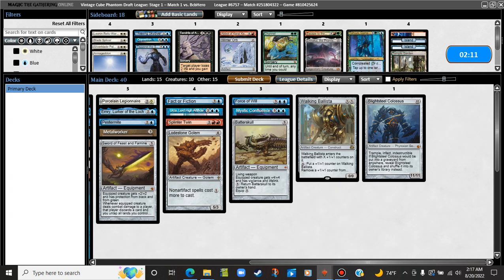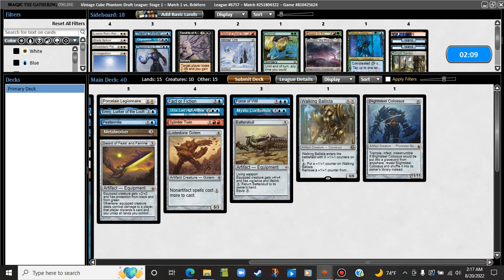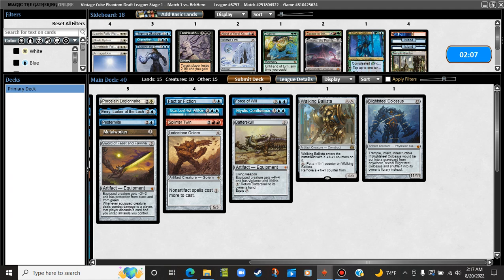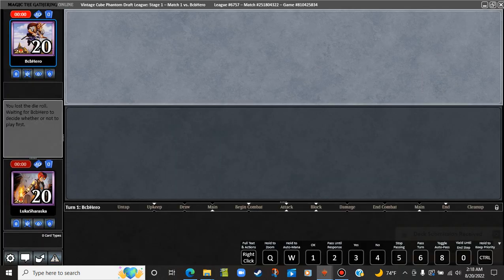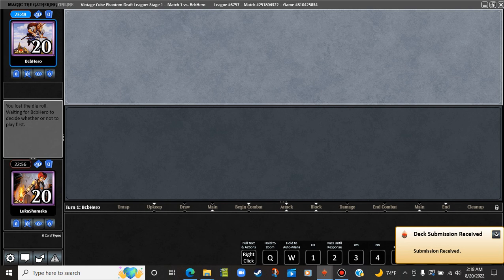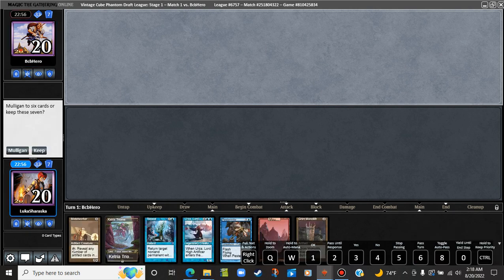It might be the Emrakul — we're less likely to be able to cast some of the bigger stuff in our deck, so getting one of those things out might be better. We're going to run it like this. They're going to take the play again. Our opponent has decided to take the play. We're going to keep this off the back of the Grim Monolith into an Urza. Of course, we also have the Pestermite.